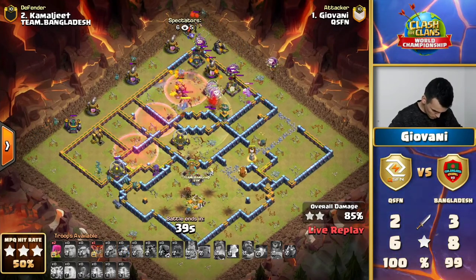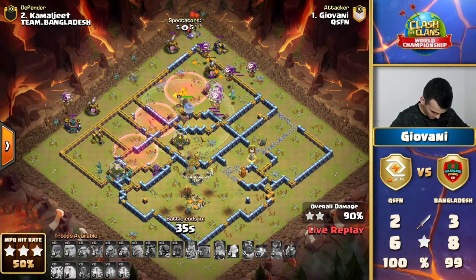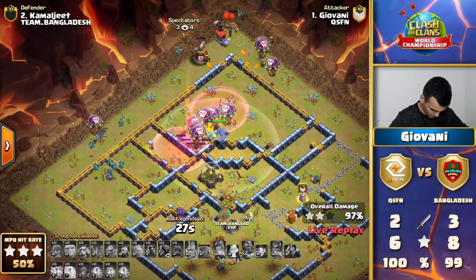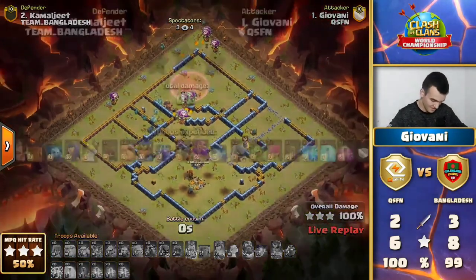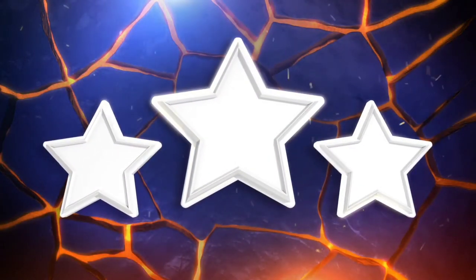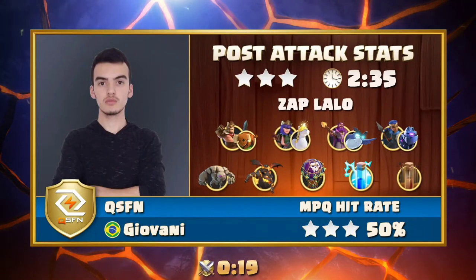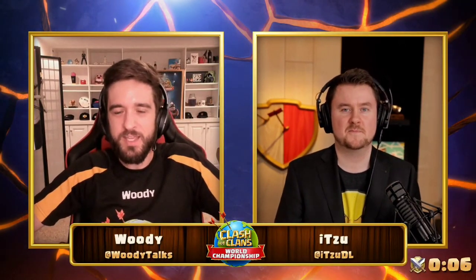Eagle Artillery will be firing away at them the whole time, putting pressure on these Loons when they're so clumped up. The Queen clutch-taking down the defending Queen, and now there's one Lava Hound flying across — Loons have to get in range of that Eagle. Another Haste is coming in, pushing those Loons through. 40 seconds left and you can see the player is pumped — he is getting that 3-star! Perfect funneling, perfect use of those spells. Even with all the Ice Golems surrounding that Town Hall, it was crazy. Giovanni gets the 3-star — the apex predator of that hit. QSFN keeps the pressure going, now at 12 stars, the 15-star perfect war possibility on the board.